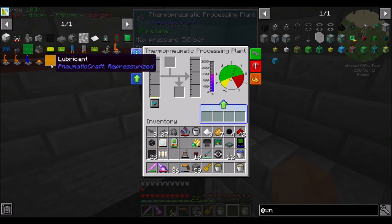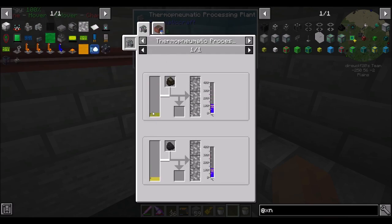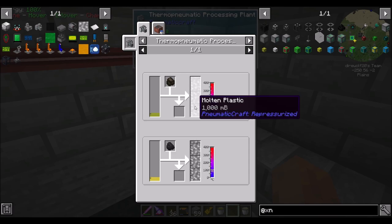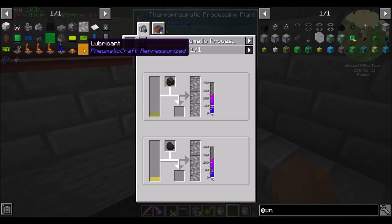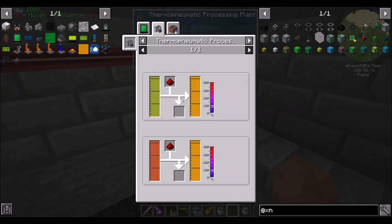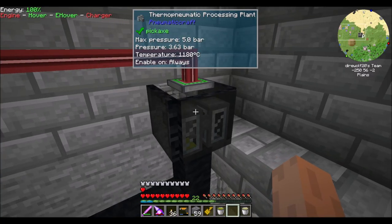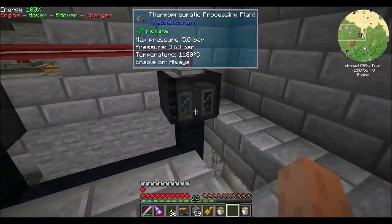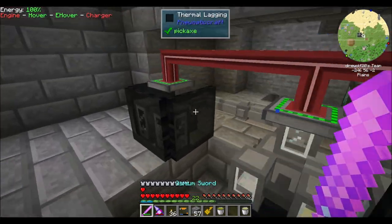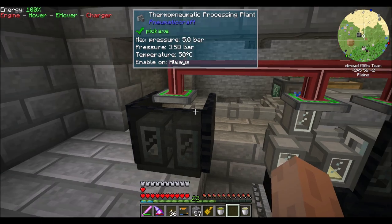For plastic — 100 millibuckets of biodiesel turns into one plastic. For lubricant it's one bucket to one bucket, so not terrible ratios. Plastic is a lot easier. The only problem is this machine and its temperature — it might become a problem at some point.